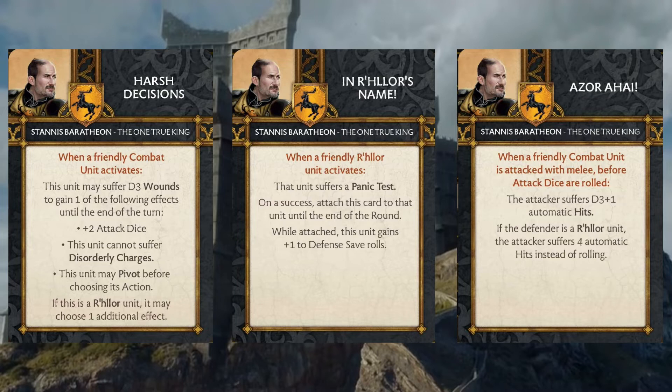Baratheons already have a ton of ways to do damage outside of their activations, and I like that Azor Ahai does damage to the opponent without sharing triggers with the rest of the Baratheon tactics deck. The more you play Baratheons, the more you notice that stacked triggers can make your tactics card hand really clunky. Having two cards that don't share triggers with pushing damage out to your opponent is a pretty beneficial thing. You can waterfall this into something like Ours is the Fury and almost wipe out an entire unit without even having to activate.